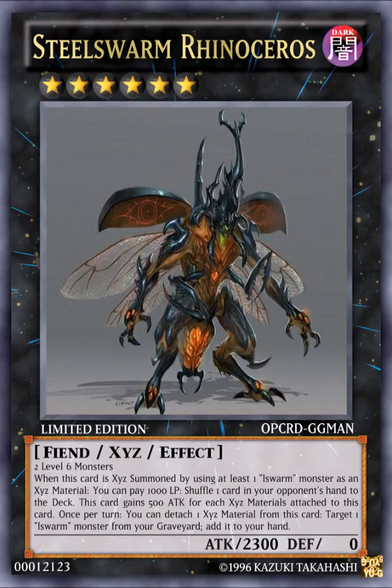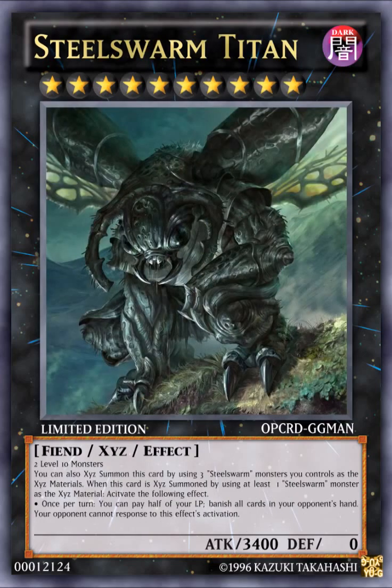You can pay 1000 Life Points and shuffle one card in your opponent's hand — it has the Abyss Dweller-style effect. It also gains 500 ATK for each material attached, so if you focus heavily on attaching more monsters or spell cards that can attach to it, that's really good. And you can detach one material to add an Eelswarm monster back to your hand to do the cycle again.